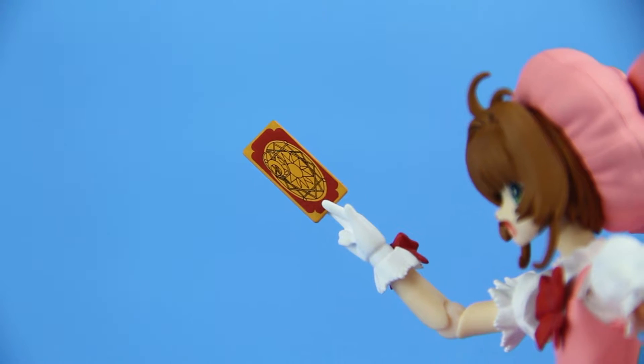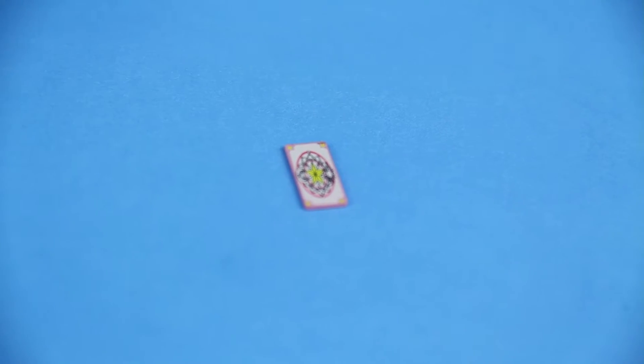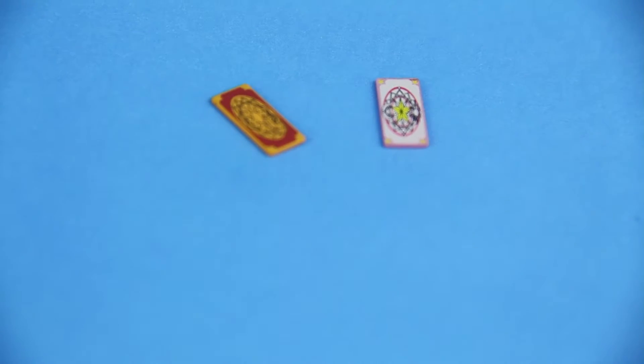Clow cards are literal wild cards, which are distinctly red, and Sakura cards — which are distinctly pink — are cards that Sakura has found and tamed. The figure neatly comes with one of each.